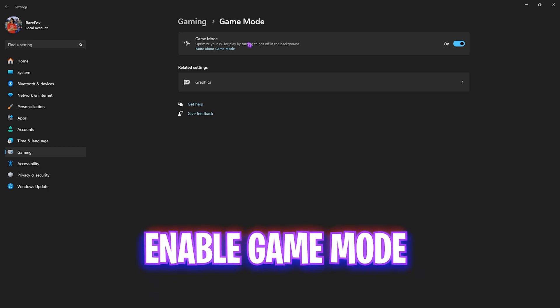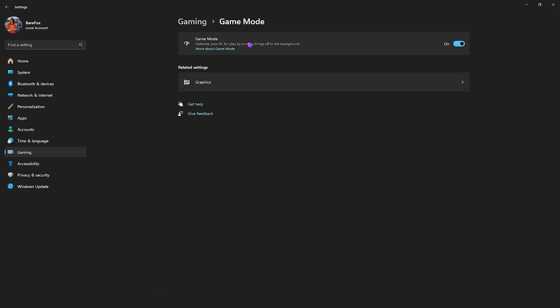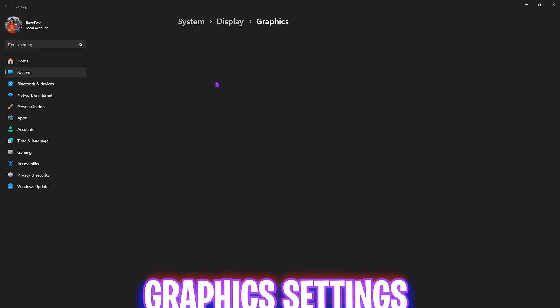After that, head back to Gaming, head over to Game Mode, and turn it on. Game Mode turned on will always lead to better FPS since it disables unwanted notifications and background activities.